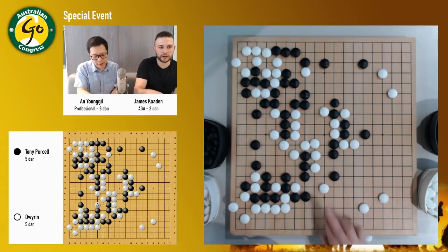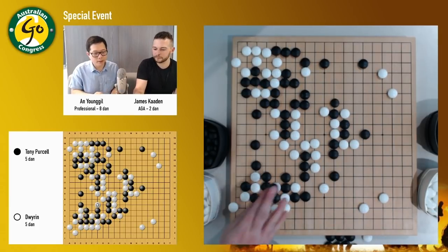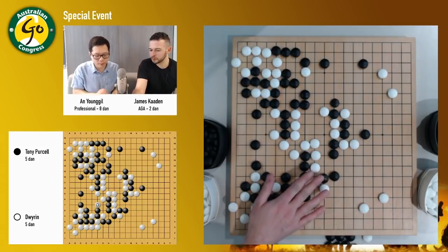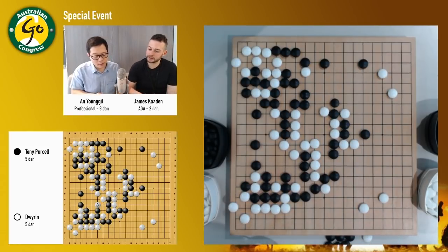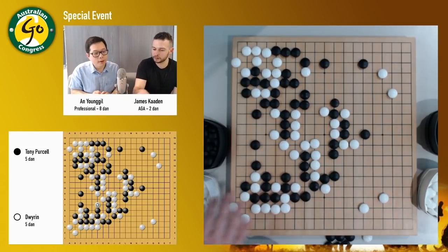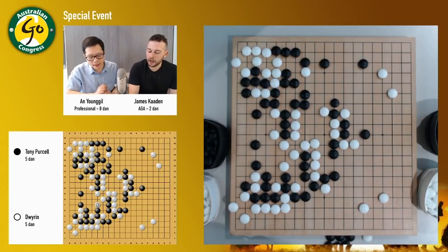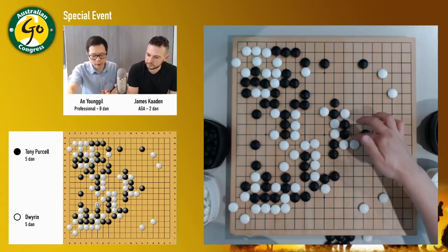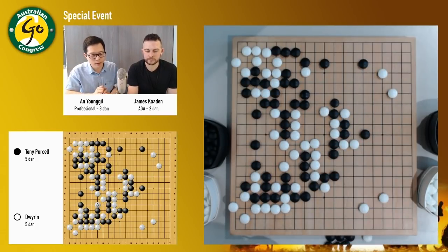So white played this way — small knife. And then black cut off, push through. My goodness, now it's getting complicated. So Josh's plan is to live inside. Then if I can live inside, maybe it's okay because I can still cut off here. And they already cut off here. So it's alright.